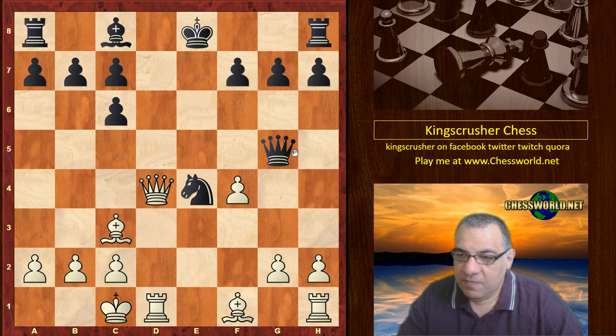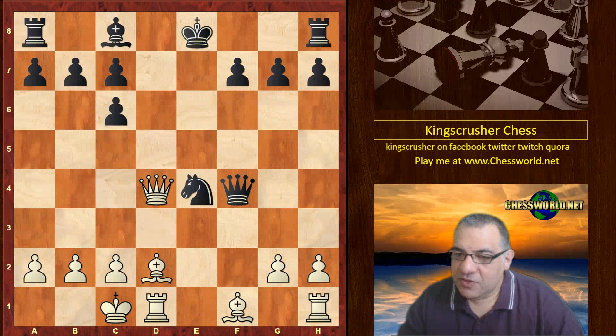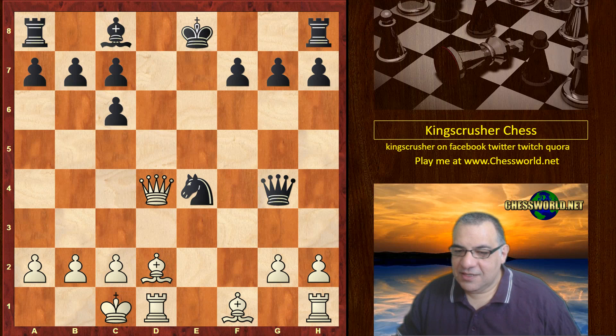Queen takes f4 check, and now with this pin renewed we have the move Bishop d2. What is white up to? Queen g4 — what is white up to? Can you guess what white plays in this position? It's a really really good crushing move. I'll give you five seconds — you might want to pause the video and analyze the position as long as you want.